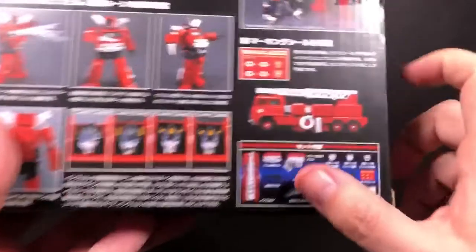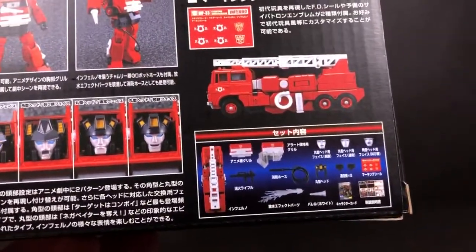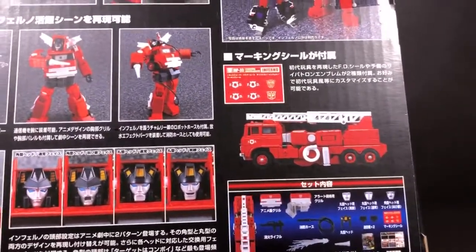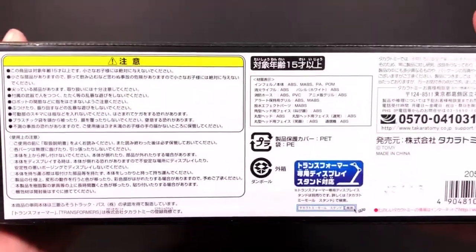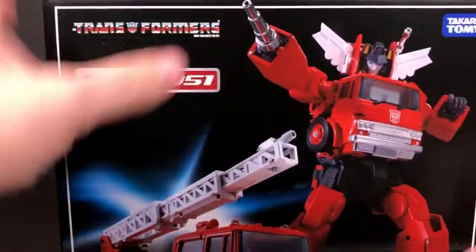Here's what's contained within the box. You can see the extra chair-type mounting, front panel, sticker sheet, and all kinds of stuff in there. It says that you can use an action stand, but unfortunately those things are hard to find now. I used to see them all the time, especially when I would go up to Toy Dojo, but now I hardly ever see them.